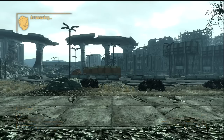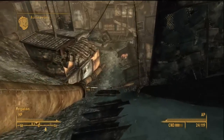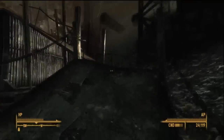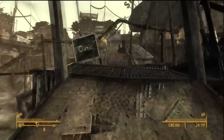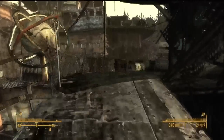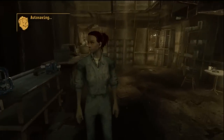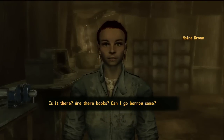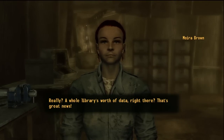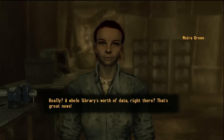While traveling the wasteland you may run into people who have read the book and will recognize you as having contributed a big part of it, so they'll thank you and give you stuff. Alright, so this is done — go speak to Moira and congratulate yourself. That's it for the Wasteland Survival Guide, and I'll see you next time.